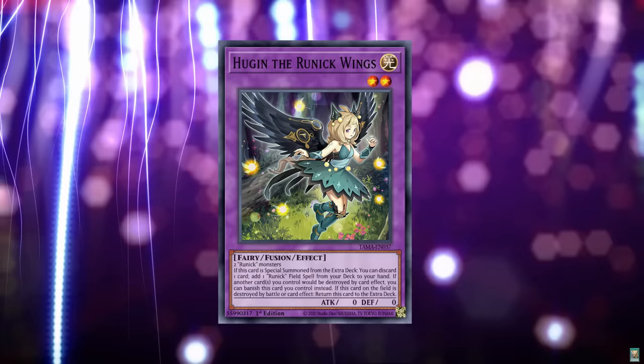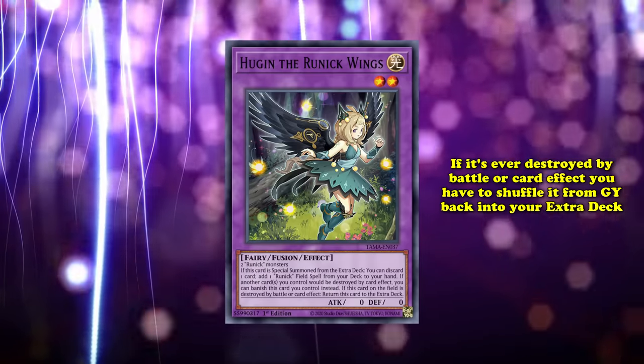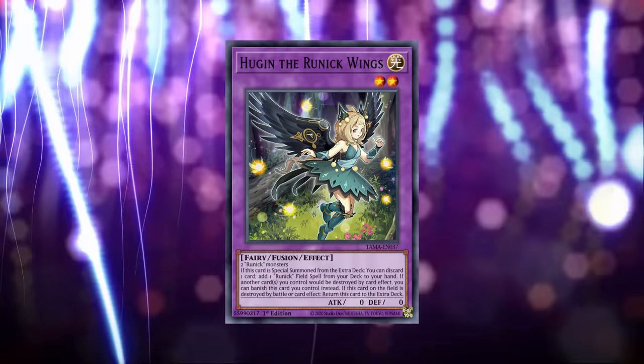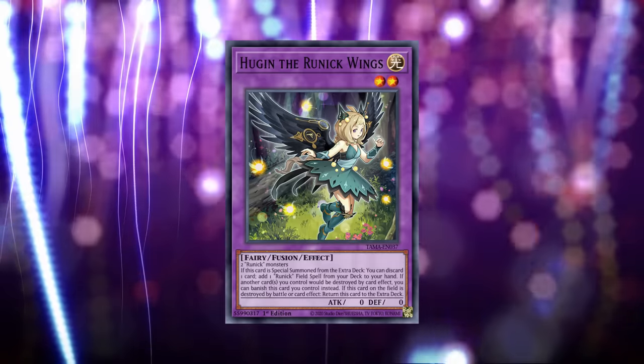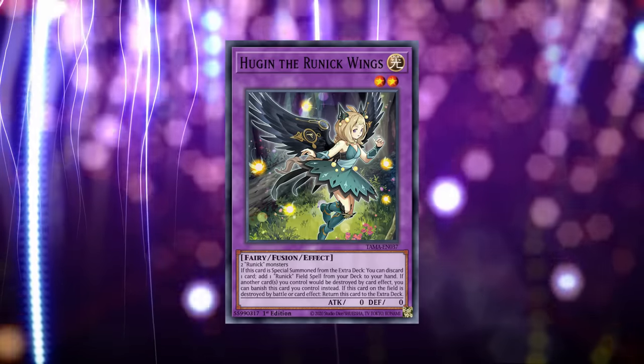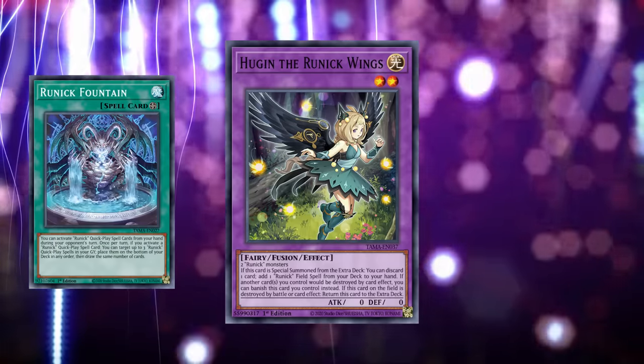Hugin's third effect allows for some neat recursion, since if it's ever destroyed by battle or card effect, you have to shuffle it from your graveyard back into your extra deck. But there's no denying that Hugin's strongest effect is by far its first, as it's one of the key linchpins that holds the strategy together since it searches the most important card in the strategy, Runic Fountain.